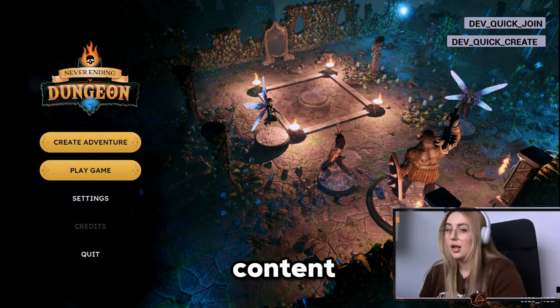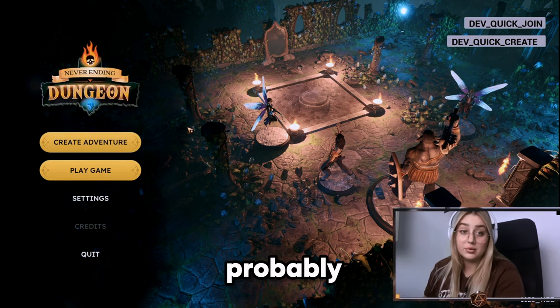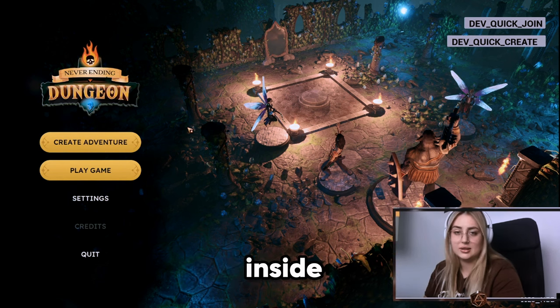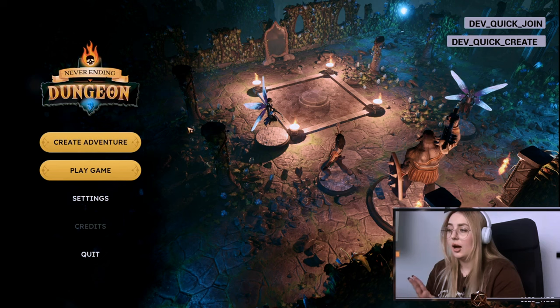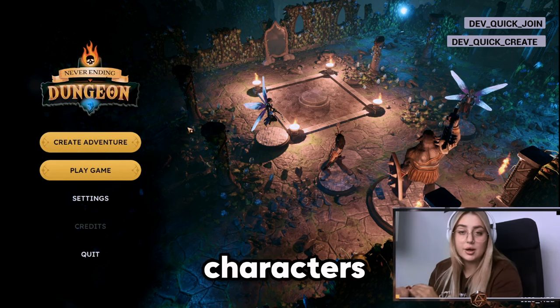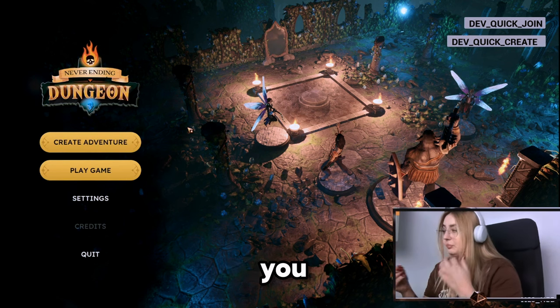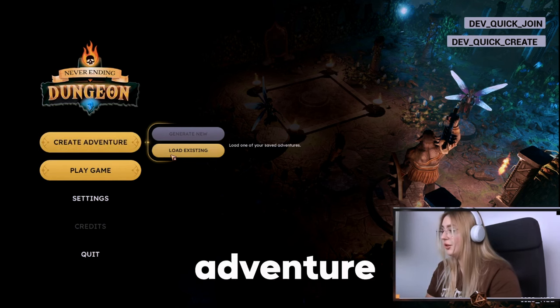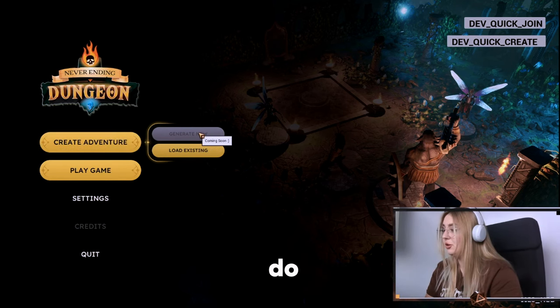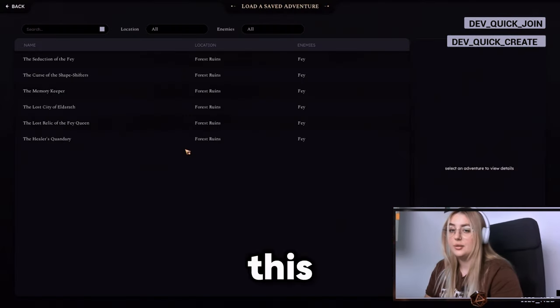First up, let's check the Create Adventure screen. As you probably already know, everything inside the game is created by the AI — the whole adventure, map content, enemies, characters, whatever you want. Our AI is going to deliver it to you. At first we're creating the adventure, but at this moment we're not generating a new one; we're going to keep an existing one.